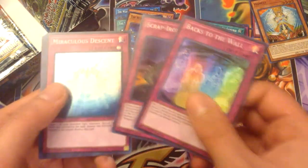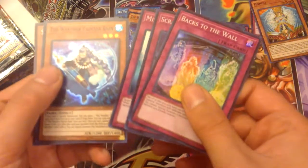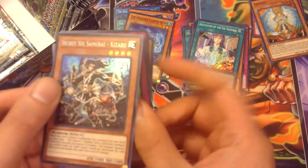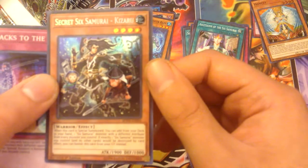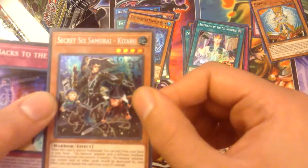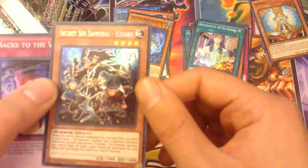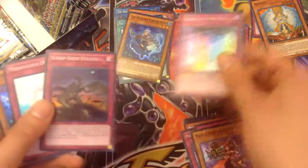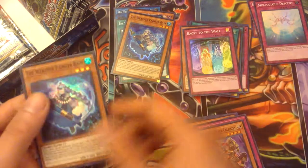Scrap Iron Statue, Miraculous Descent, Weather Painter Rain, and Secret Six Samurai Kasaru — awesome! I heard he was hard to get too. You bring him out with Kageki and add a Six Samurai card to your hand, or a monster. I'm guessing that's for Weather Painter, but I'm not sure.